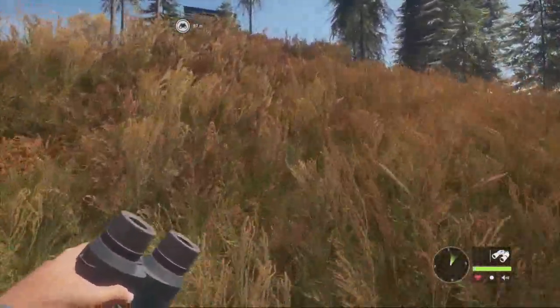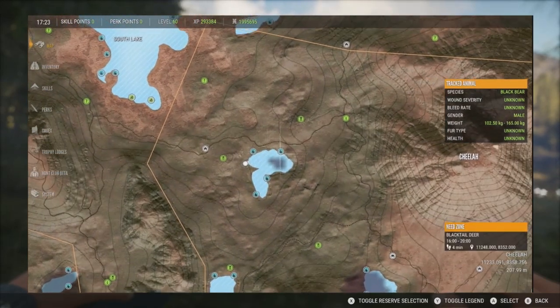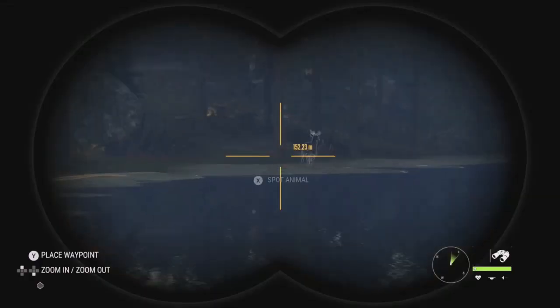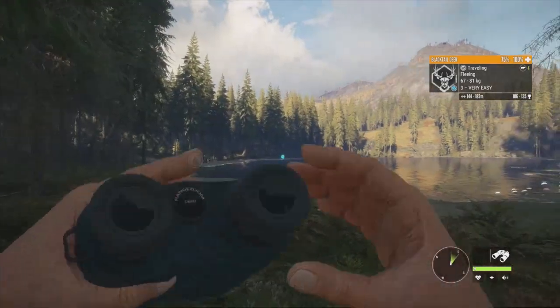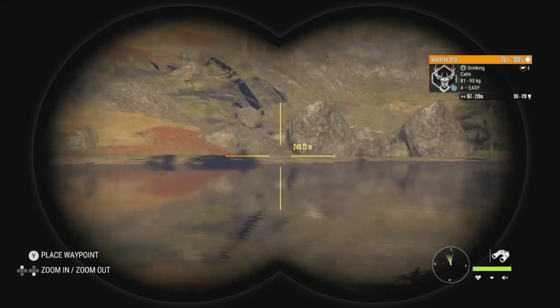We're starting at this lake — it's a pretty good one for blacktail with quite a few zones. This is the Chila Outpost and we have some animals fleeing right now; I came in a little too quickly and they started to flee as I crouched down. But we have a big one right there — he's actually diamond potential. Diamond is 177, and he's a level 4 with estimates 151 to 179, so he probably won't be a diamond but we'll take that shot.